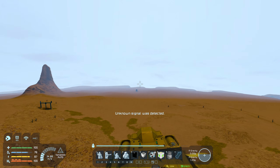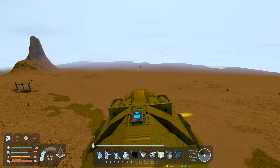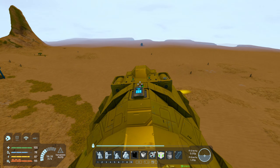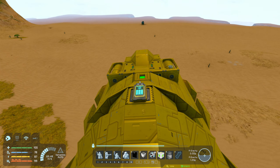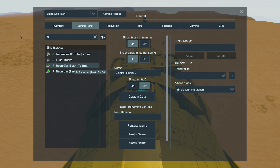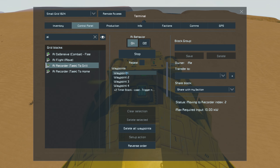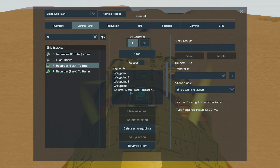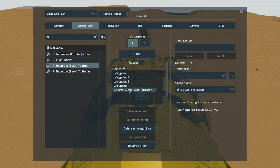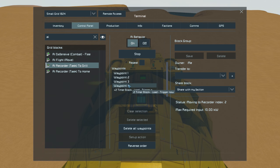You may have seen this in a previous episode on the Dronely series. This is actually using waypoints — it does not use GPSs in any way, shape, or form because it's using the AI recorder block. What it's going to do is follow a certain amount of waypoints that I'm going to set up and show you everything manually in this episode.